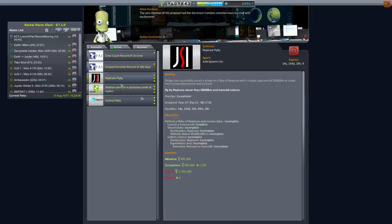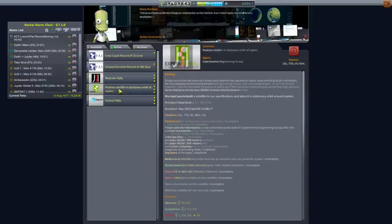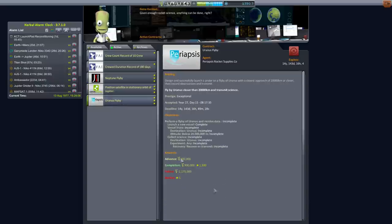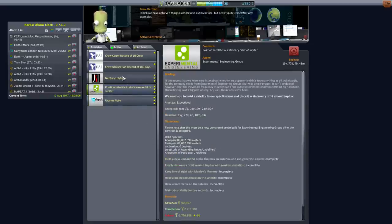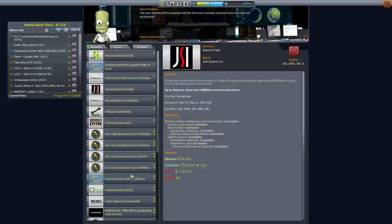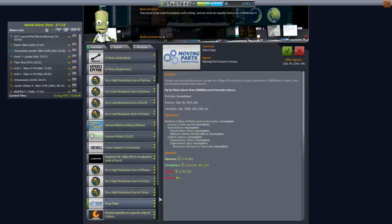Looking at our existing contracts, if we fail the Neptune flyby that's 2.4 million. Unless I unlocked a Nerva and use it all the way to Jupiter — but I'd need radiators to keep the liquid hydrogen fresh and prevent it from boiling off. So basically we're talking about 1.75 million and 2.2 million at risk there — roughly 4 million, so 6.4 million total risk, and then we're adding this extra Pluto risk on top of that.